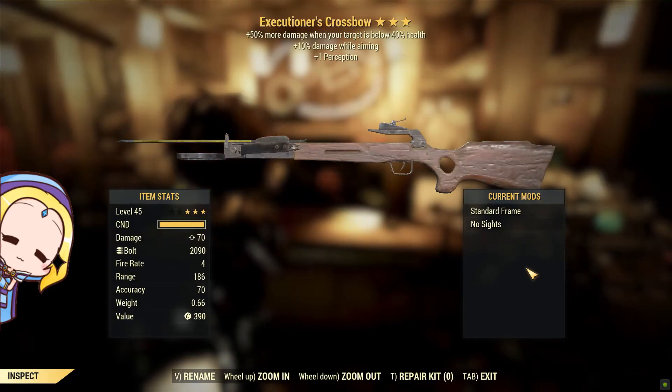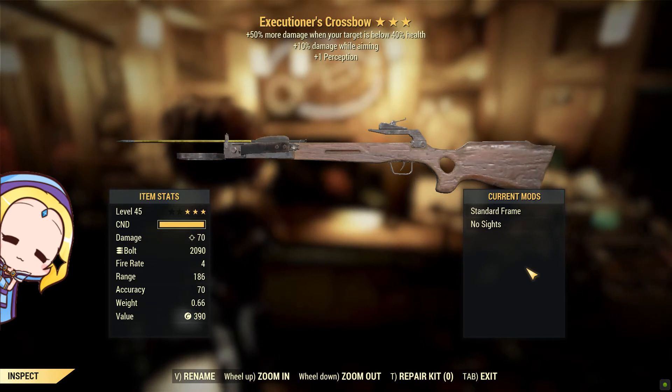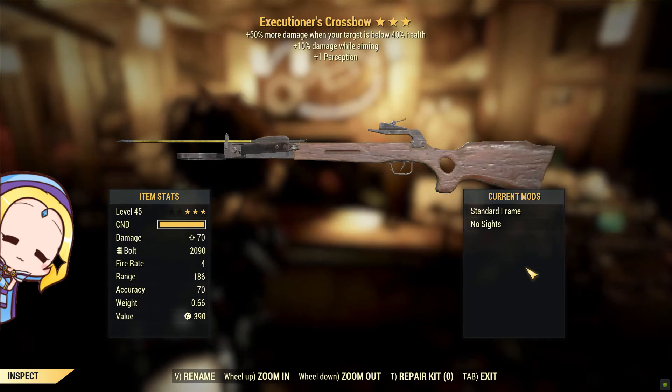Yes, another crossbow. Guys, bolts and arrows are way too slow for life in the wasteland — even super mutants shoot faster than your crossbow.